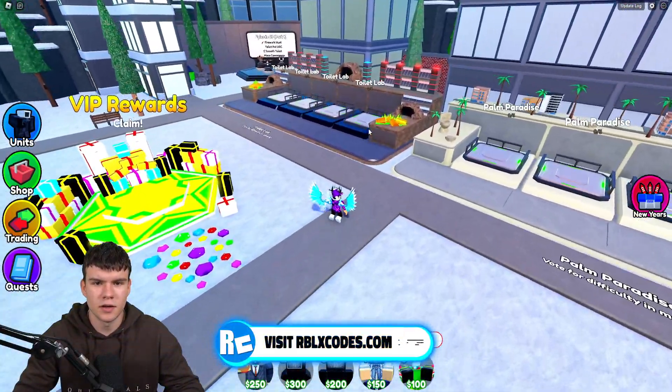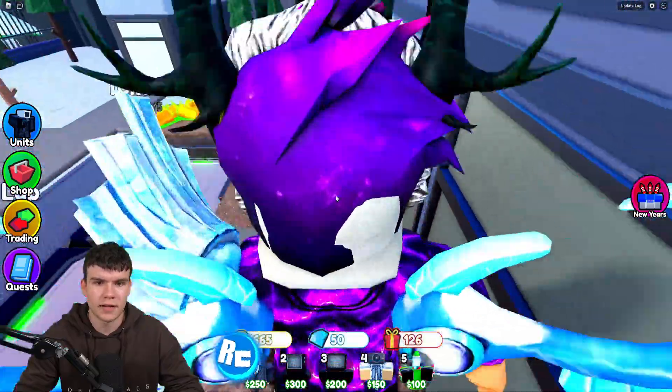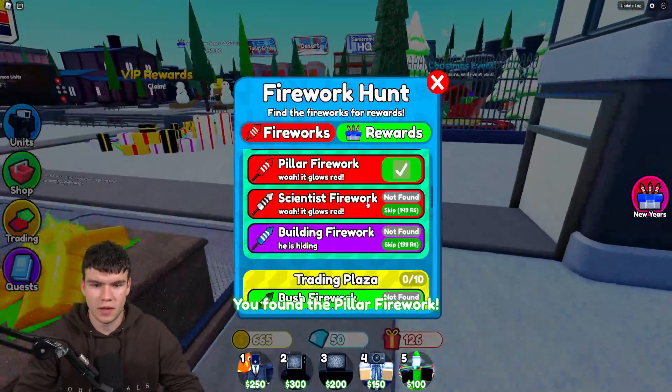For the pillar firework, this one is going to be on the Red Pole Toilet Lab. And here it is — as you can see, just behind the Red Pole over there. Click on it. There we go — we've managed to find the pillar firework.